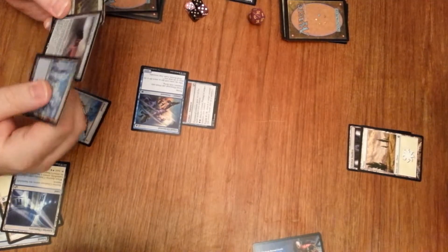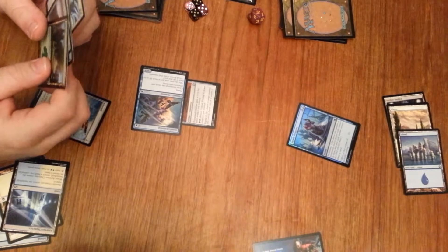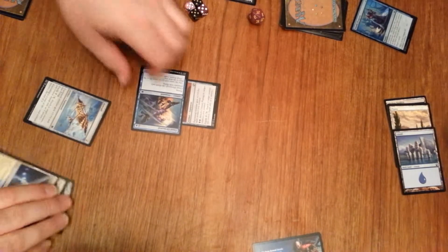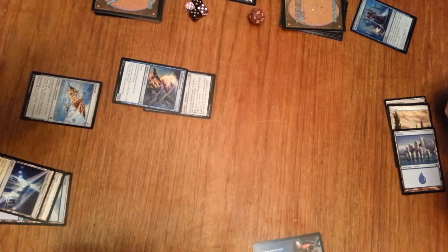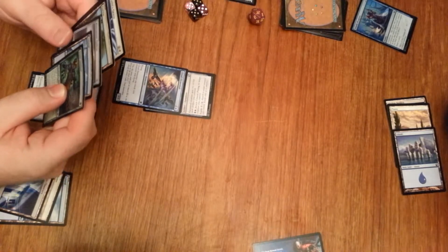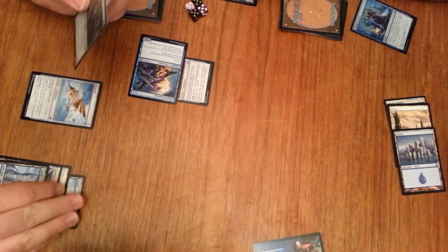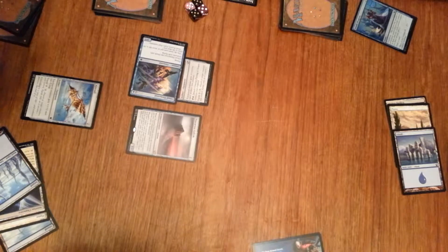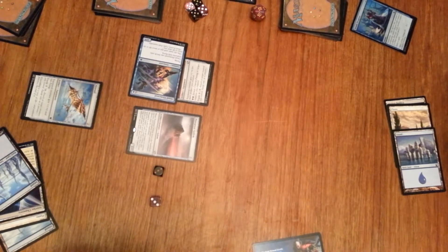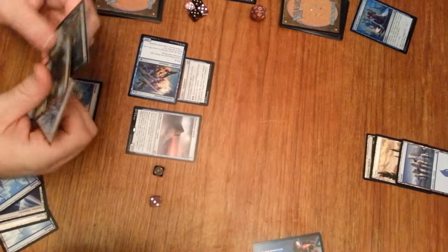I'm going to draw a card — not helpful. So I'll tap three and play Steady Progress for no value except a card draw. I've drawn nothing but lands. Play land, swing four in the air, and then I'll play Precursor Golem — getting two 3/3 golems. Whenever it becomes the target of an instant or sorcery that targets only a single golem, it gets copied for each golem I control. And that's game.